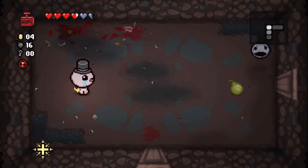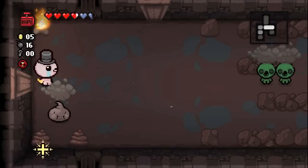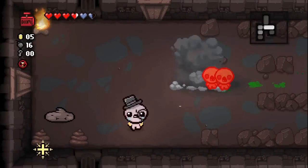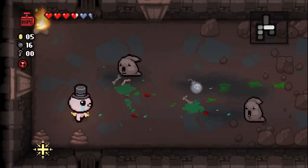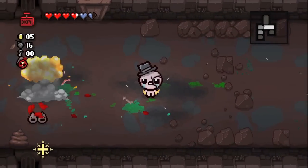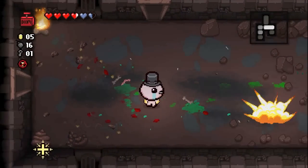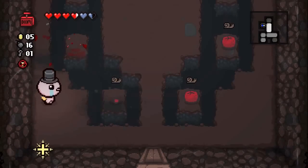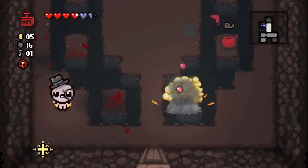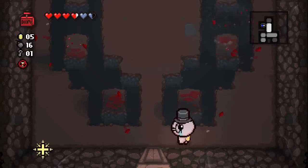We got an eternal heart at the beginning of this floor because of the trinket we have. This is Maggie's Fate — you start every floor with an eternal heart. If you want to build up your health supply it's a pretty good trinket, and it's especially good if you play as one upcoming character we'll have pretty soon, because it ensures you get free health pretty much every single floor unless you're really bad at the game.